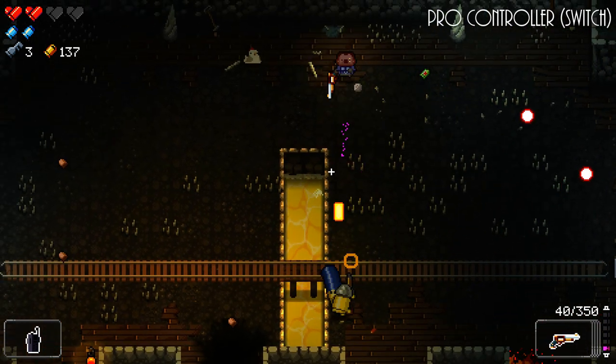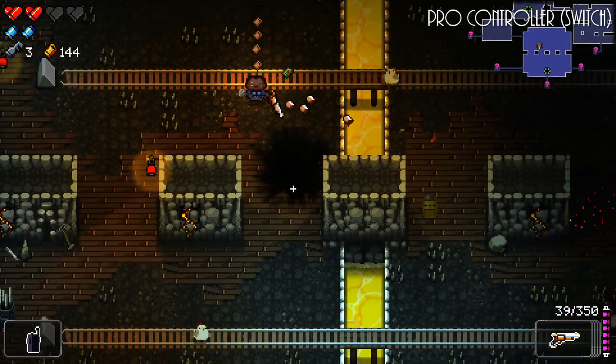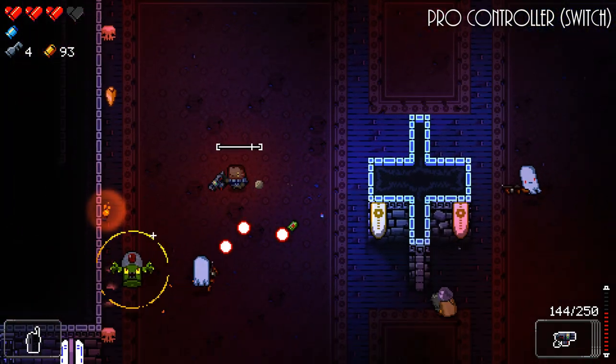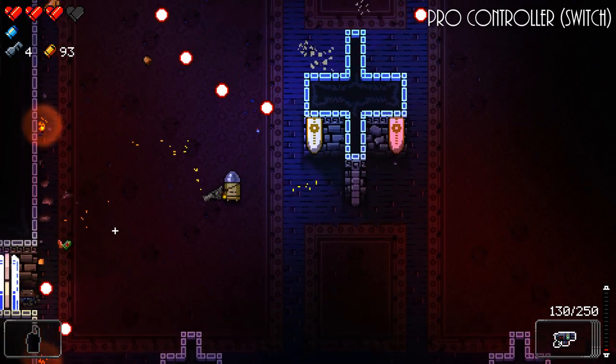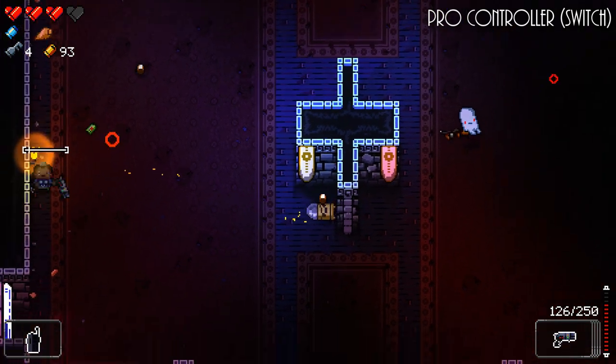However, Enter the Gungeon rewards precision, and for that a tiny joystick is not up to the task. So when playing with a controller, we have a bunch of aim assist guiding our aim closer to enemies the game thinks we're trying to shoot.